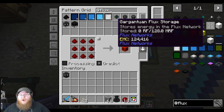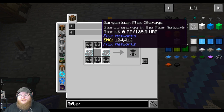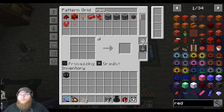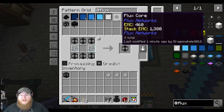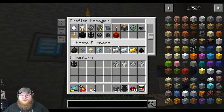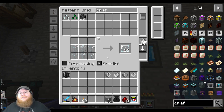I want to try, if I have enough resources today, to go for a Gargantuan because it stores 128 million RF. That doesn't look too difficult. The Herculean is just flux storages. That should be within our reach — I think we have enough redstone, we've got 1.4k. So let's just teach it and see how far we can get. I'm going to need another crafter. Can I have another crafter, please? Shouldn't be too difficult.